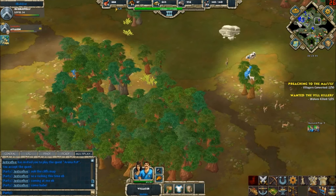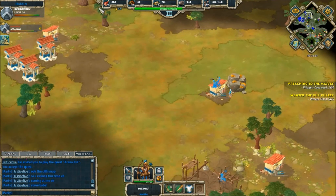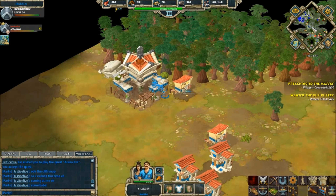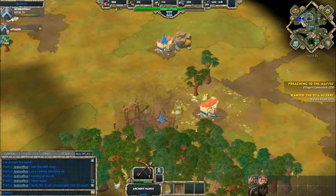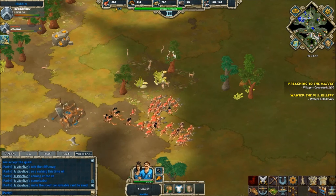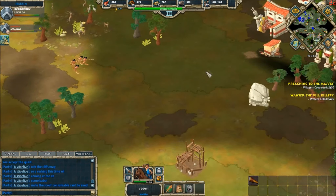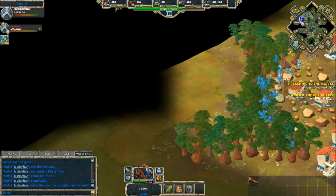Both players look like they are going to turtle until they hit max population, and it will come down to who can reinforce their troops the quickest. Justice Five appears to be removing a little line of sight while Bubble is covering the south side of his base — but he is going to be forced to retreat his scout further south again.